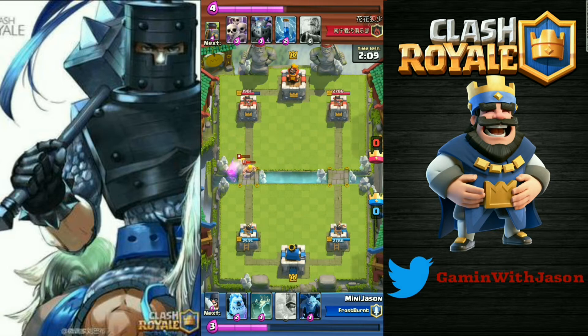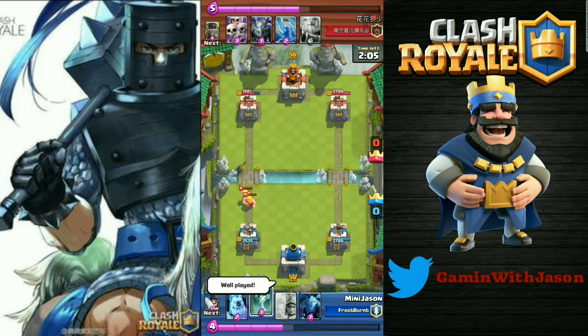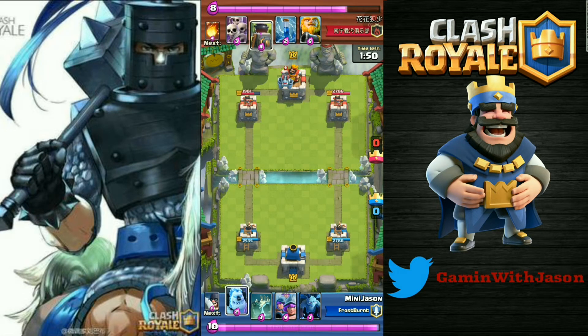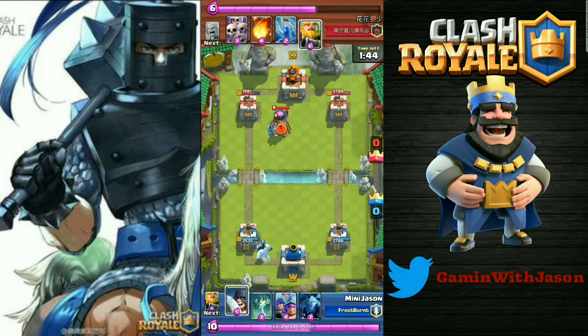By the way guys, if you don't have the Executioner you can always use the Ice Wizard — it will be a good combo. The Three Musketeer — I don't usually use her at the start of battle. I always use them after I take a crown, and I place the Three Musketeer at the center so they can damage the tower quickly.